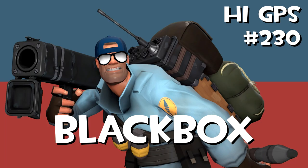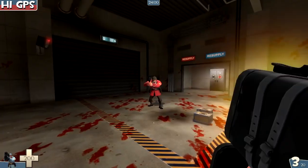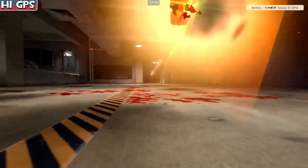Hello everybody all over the world! Welcome to episode 230. Comparison with Black Box and stock. Close range is the same — it's a tie. Mid-range goes to the Black Box because you get that health. But on long range, it's the stock that wins because it's able to fire that fourth rocket.